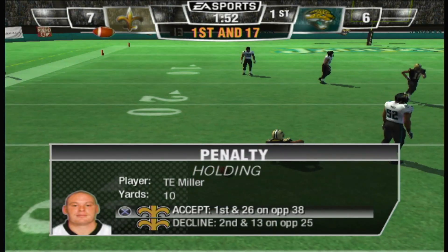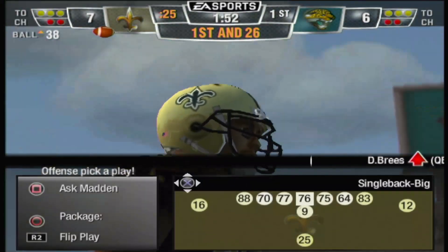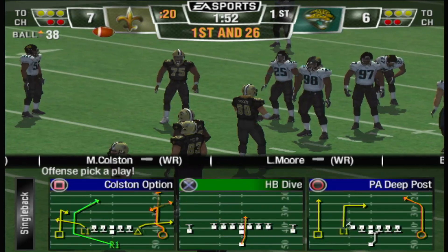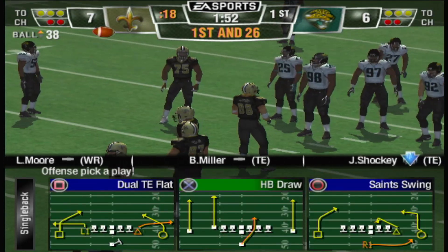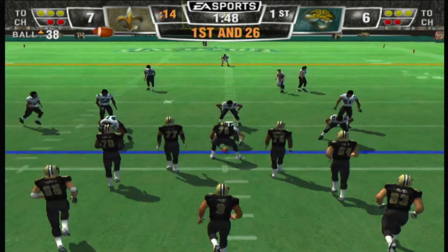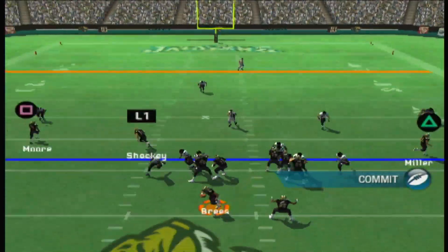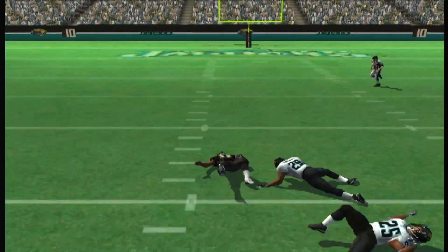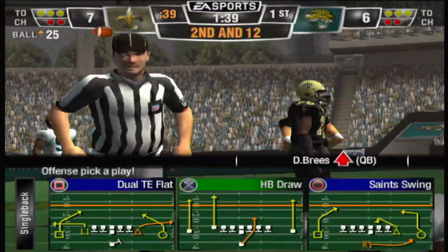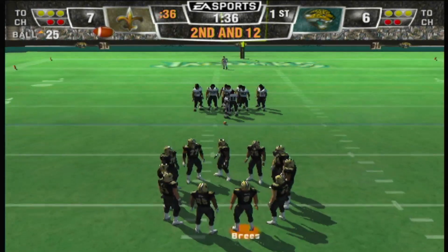And this one looks like it's going to come back — holding on the offense, number 83. It looked like they got a handful of jersey on that one. Well, you hold with your hands, but more often than not, holding is created by not moving your feet. They're clearly not in position. The Jacksonville Jaguars bring in the nickelback. More on the reception — 13-yard gain.